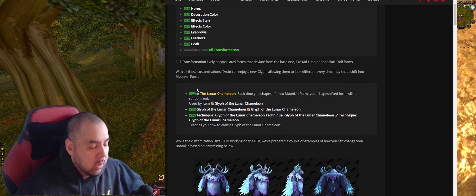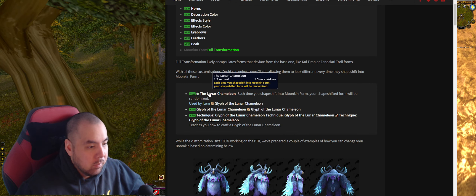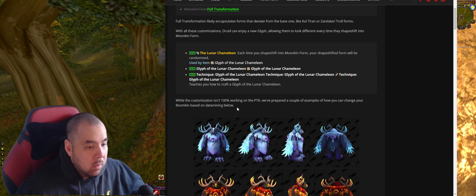This is going to be sick. There's like a guardian one and then there's a pharaoh one - the Glyph of the Lunar Chameleon - that's going to be sick. While these customizations aren't 100% working on PTR, they've prepared a couple of examples of how you can change your boomkin based on data mining.